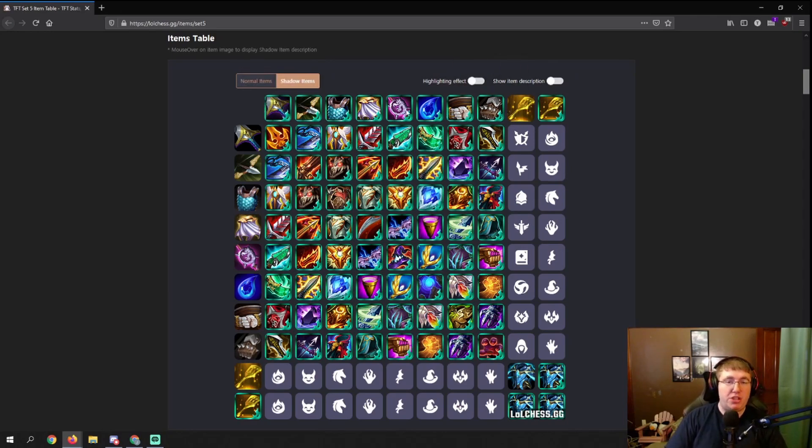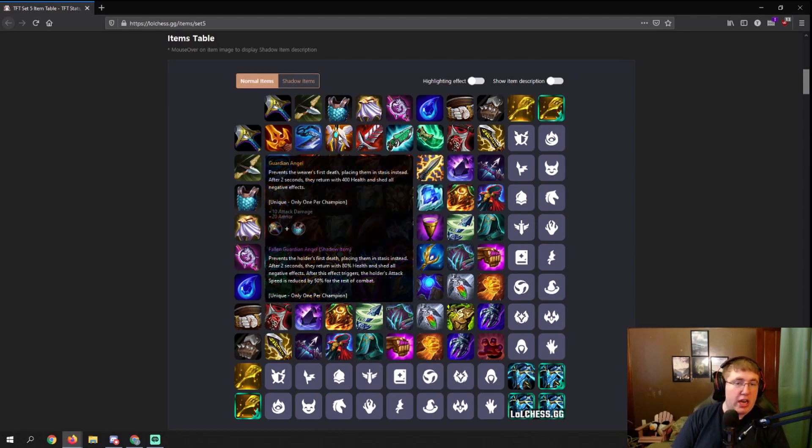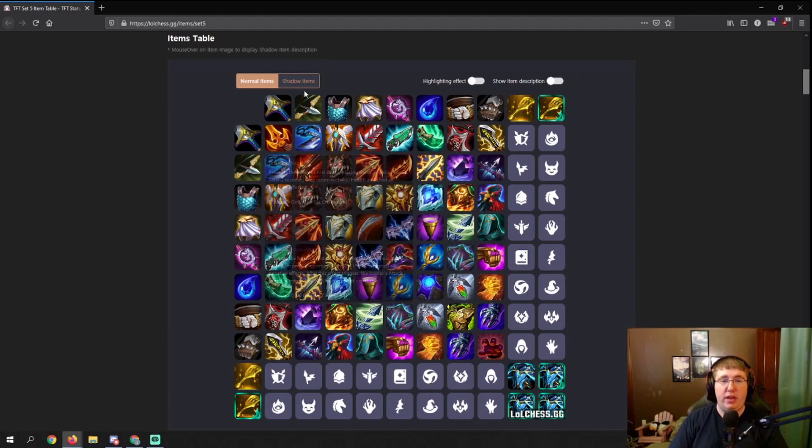What happens with shadow items is that if you combine a normal item with a shadow item, or two shadow items together, they will create a shadow version of one of the completed items. So let's just take Guardian Angel for example. Guardian Angel is the same as it was in set 4: you return with 400 health and shed all negative effects after 2 seconds after you're dead.